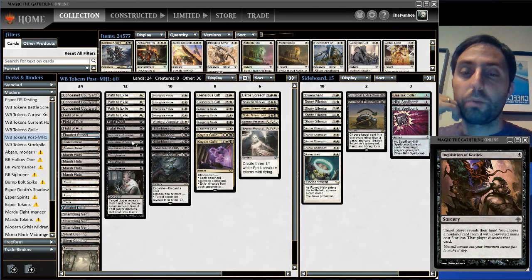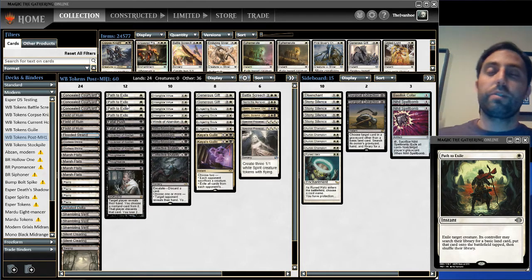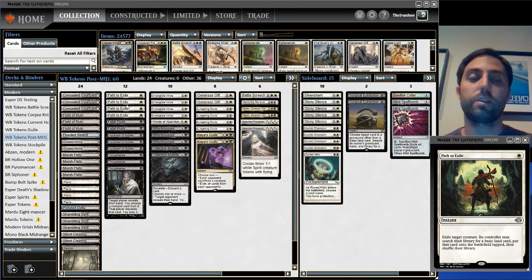I've stuck with this configuration for a long time. Open to suggestions, but I haven't felt a need to change. Obviously there are days where you wish you were heavier on discard or heavier on removal, but you don't want too many slots dedicated to interaction because we need to present a clock.